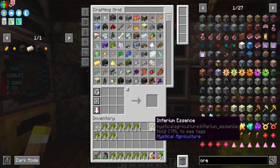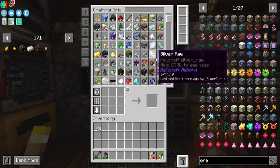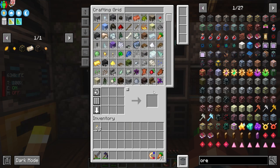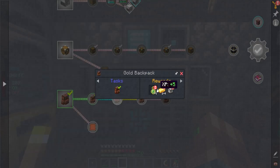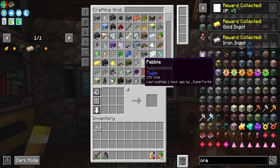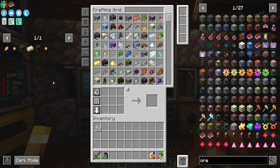I let it kind of generate overnight, so yes we have some inferium — which should be up here. Oh there it is, all the way at the top. I got some quests — basic storage, oh the gold backpack, I upgraded to that and got iron ingots for it. We're back up to 84 diamonds which is good.